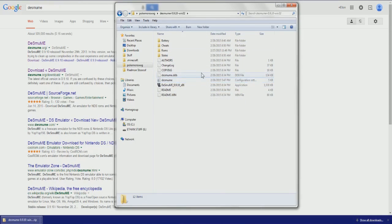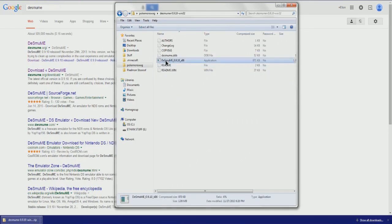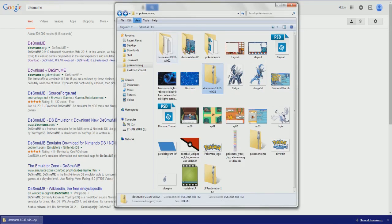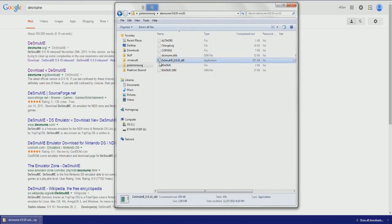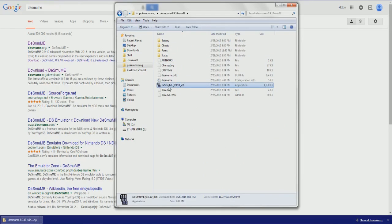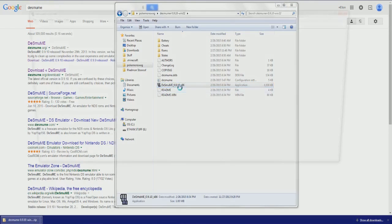I just transferred it into a different folder. So let me rephrase: if you extract all, it will make another folder and basically become this. You'll get all this — don't worry about battery, cheats, ROMs, states. DeSmuME should now have the DeSmuME icon right here. If we go over to the other one, it does not have the default Windows application icon. So come over here and we have DeSmuME — double click it.